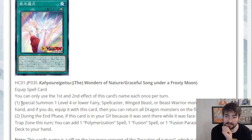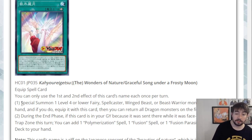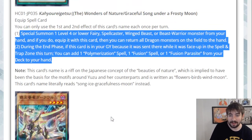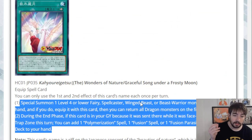The second effect: during the end phase, if this card is in your graveyard because it was sent there while face up in the spell and trap zone this turn, you can add one polymerization spell, fusion spell, or Fusion Parasite from your deck to your hand. Right now polymerization and fusion spells are at an absolute premium — we've got new fusions for the Albaz stuff, Shaddoll Fusion, Super Polymerization, Red-Eyes Fusion, Destiny Fusion — there are a lot of really crazy fusions you'd be able to add. It's on end phase, but that still gives you a really good follow-up going into the next turn. I actually think this is probably the most interesting card here for meta-relevant stuff.